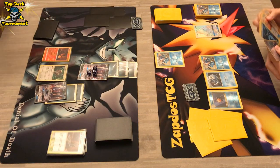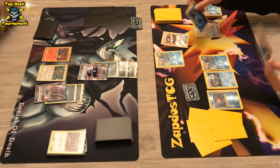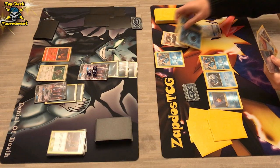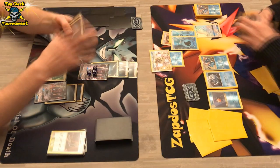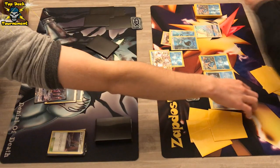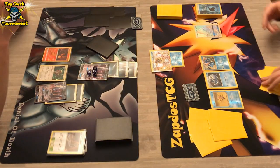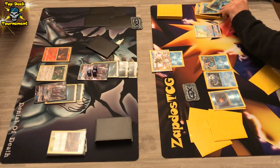Greninja is now in the active position. DarkraiGX does have 70 HP remaining, so we'll definitely have to see a Moonlight Slash to get the knockout. We see an Ultra Ball coming down and there is Greninja Break — that is a scary thing to see here. Greninja Break can snipe 60 damage while using Moonlight Slash as well.